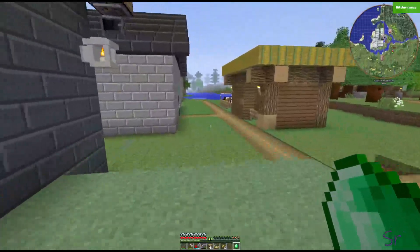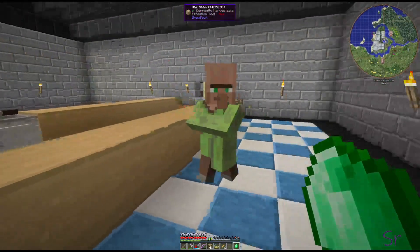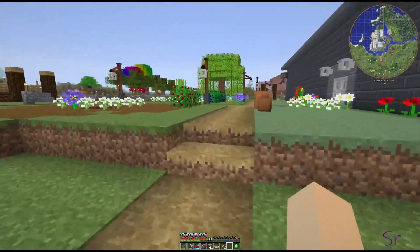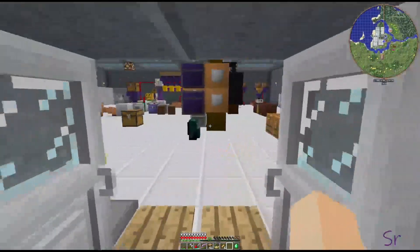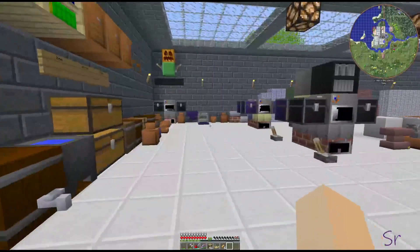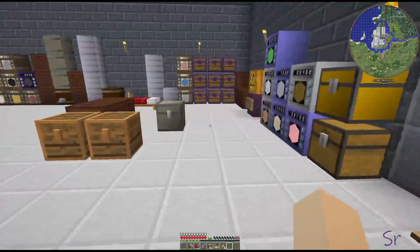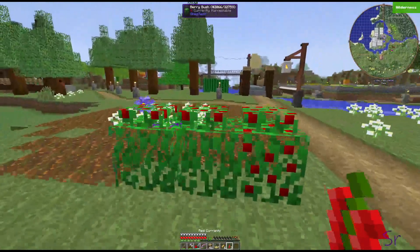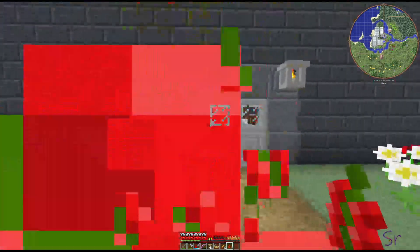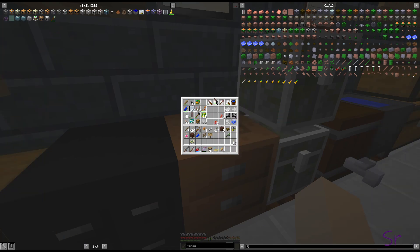You can now lure villagers with an emerald, just like you can lure a cow with wheat. You'll see he runs right for me because I'm holding the emerald. That's a nice way to move your villagers around to get them into your mine cart or wherever — maybe you're trying to make a breeder. I try to stay away from villager breeding because I end up making a mistake, having an overflow, and killing servers when I try.